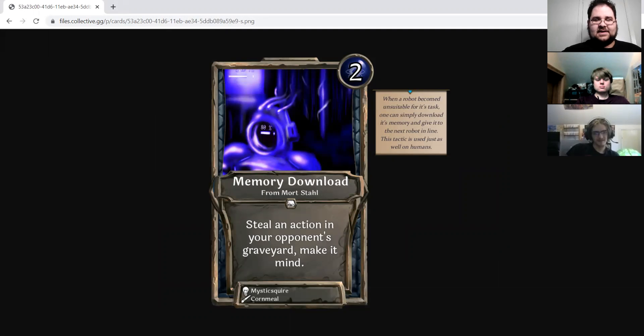Moving to Empty's picks with Memory Download, which is a two-drop mind action from Mortstall, Realm of the Dead Things: steal an action in your opponent's graveyard and make it mind. Empty, why did you choose to pick this card? I like this design for stealing things — it's really neat, could be cool in a mill deck or something. However, this current version I think is over-costed by one. At two mana, you're not really gaining that much, since you could just include an action that would synergize normally with your deck.